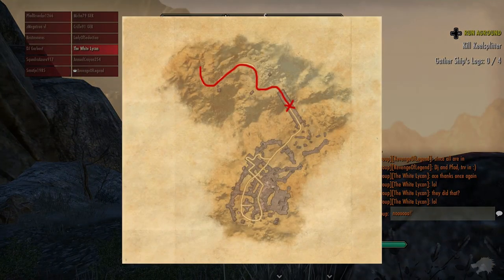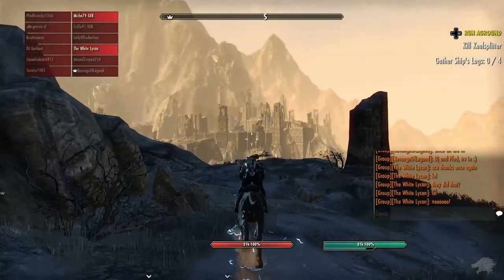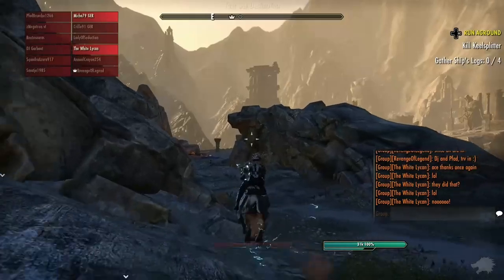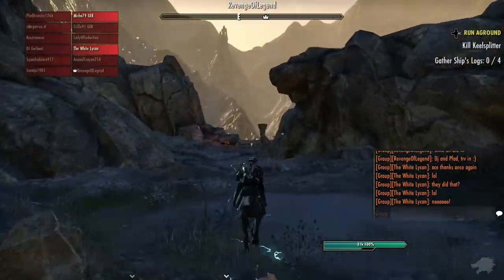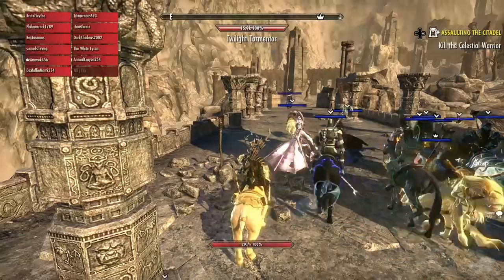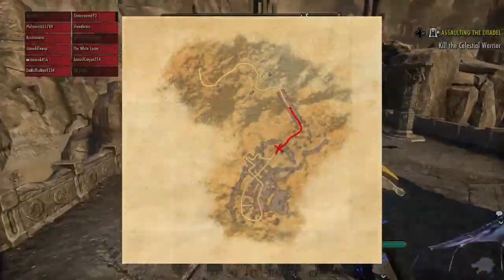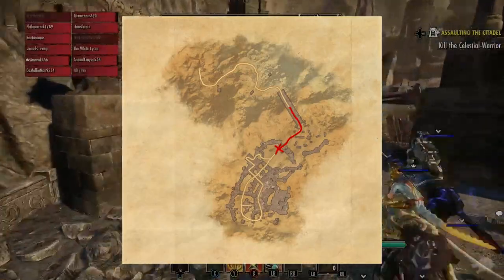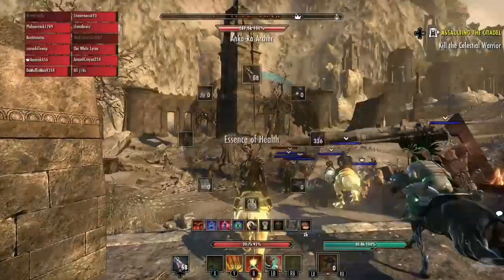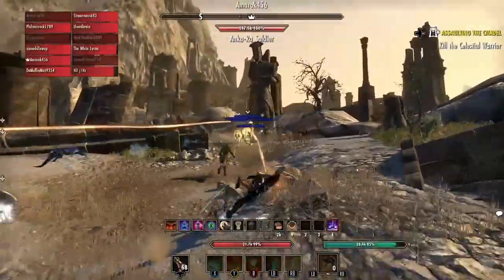Upon entering the instance make your way down to the middle of the bridge — you can mount. Don't go any further than that because if you do you'll actually start the trial and the ad wave will begin. When the group is ready to go you want to move together to the location which is just above a pair of steps. All along the way you'll have ads — loads of ads — spawning in and around you all the way up.